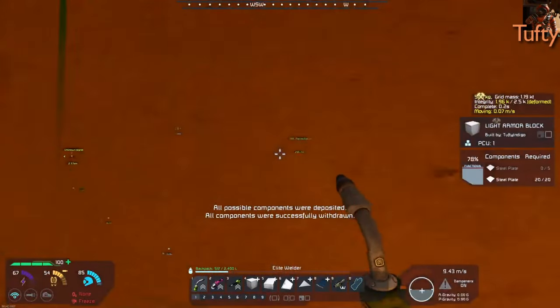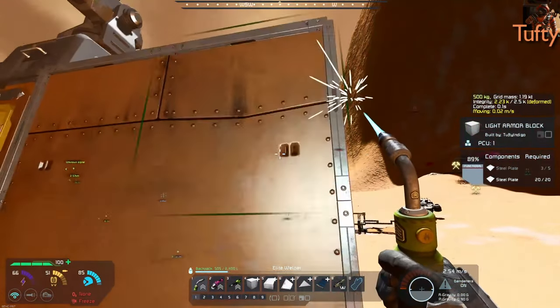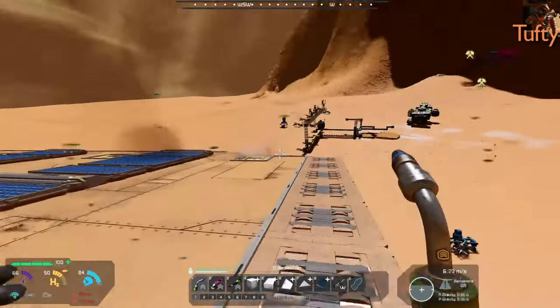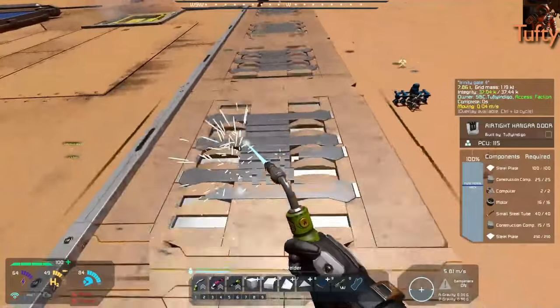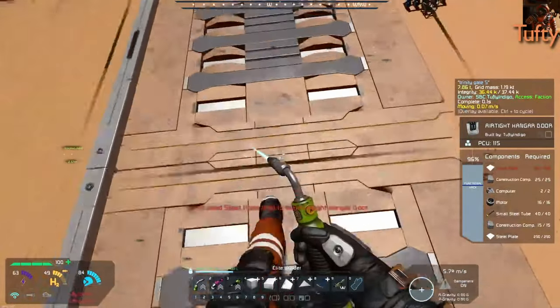Welcome back to our underground base in the side of Olympus Mons, where our giant rover Zorro needs some repair work. We'll be attacking an enemy base later, but first Rev has a question.